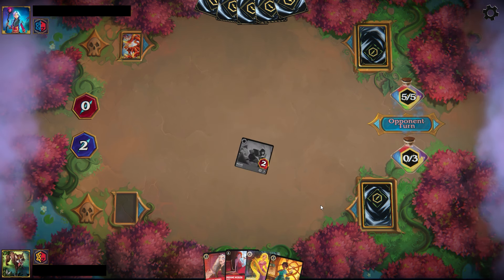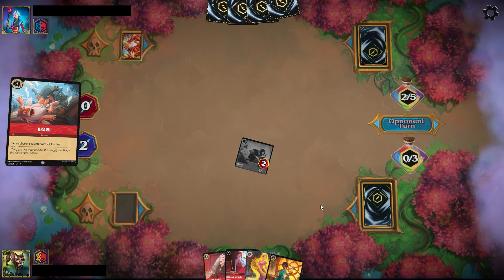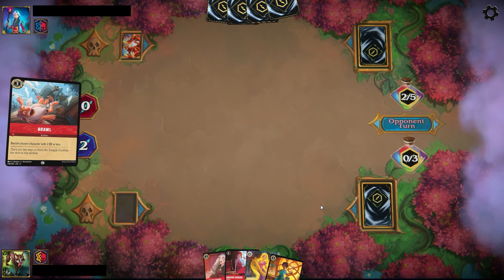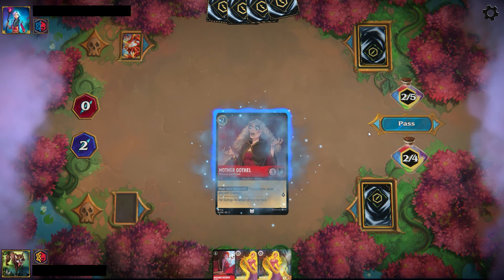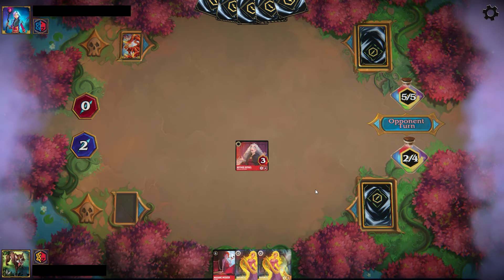This Mulan on turn 1, being a 2-3 body, does represent something that could be difficult for the opponent to remove. Given the opponent's awkward hand, they're kind of forced to just get some interactions in and slow me down a little bit.